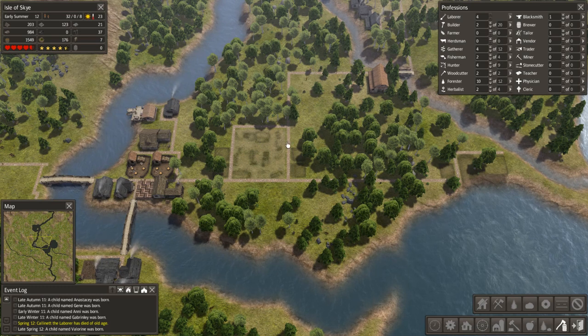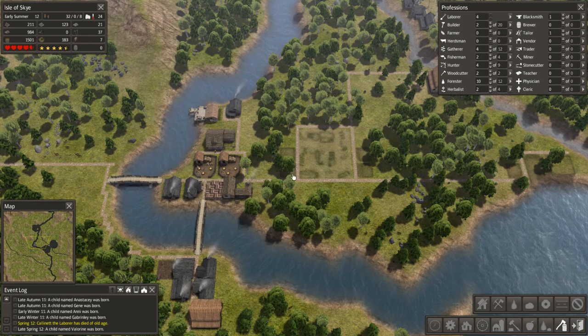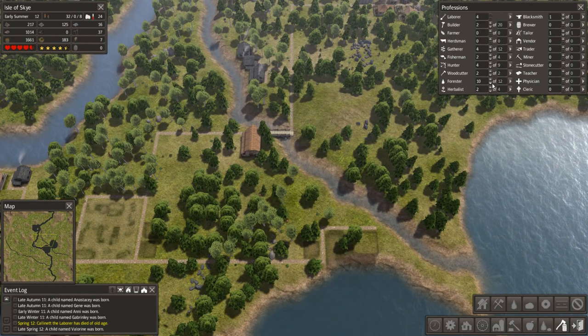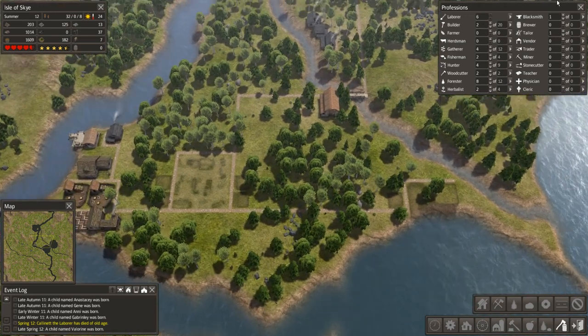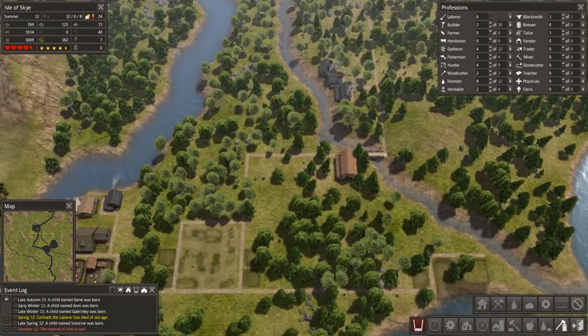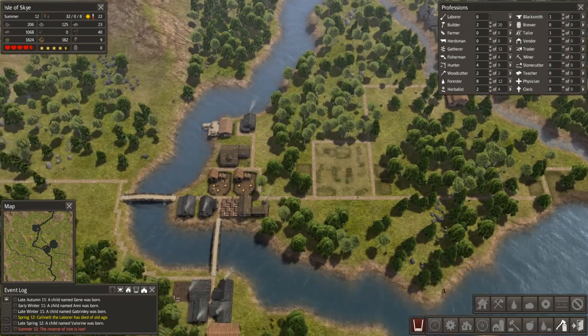Markets are good for increasing your people's productivity because they don't have to wander so far. We've only got four laborers at the moment. I'll take a couple of foresters off. We've got two builders as well who probably aren't building anything right now, but I want them to get onto these houses. I want to expand the population — the more population, the more we can expand.